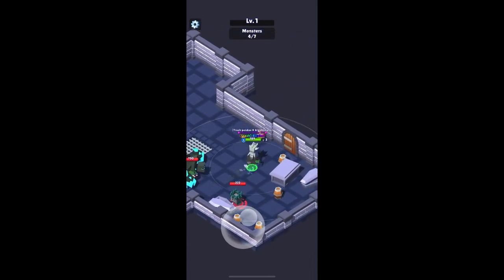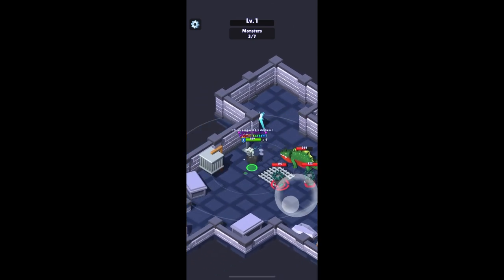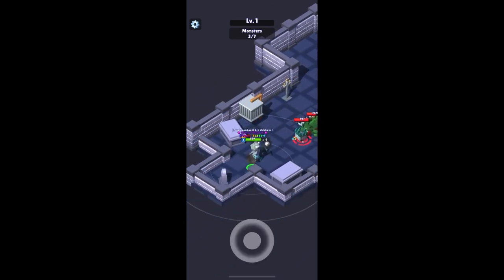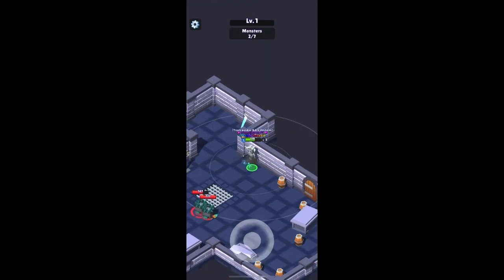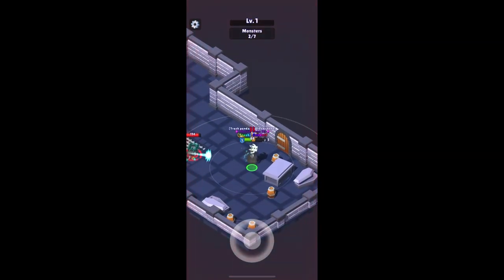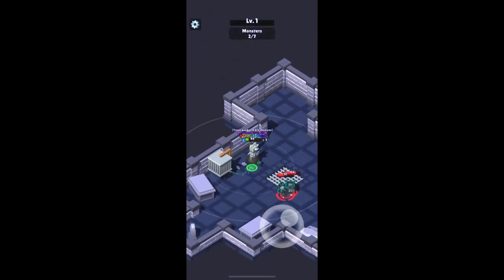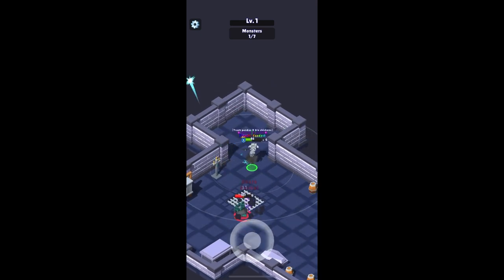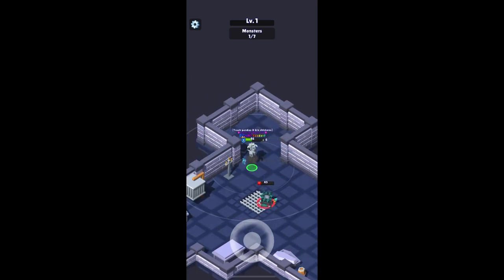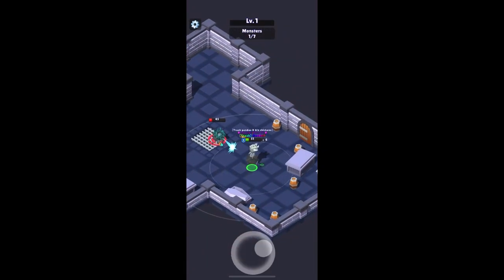These wizard-type dudes here that shoot balls at you are actually pretty good to practice your dodging on. If you can learn the timing of it — as they shoot, dodge. Here I'm going to lose a bit of health to show why Lifesteal can be so handy in these early floors. This is an unawakened character I've used, and obviously having an awakened character makes it that much easier.